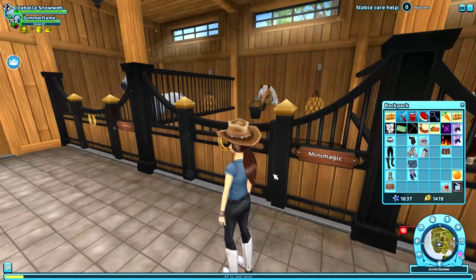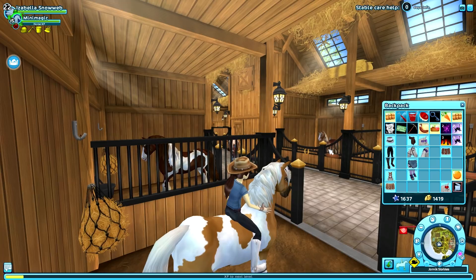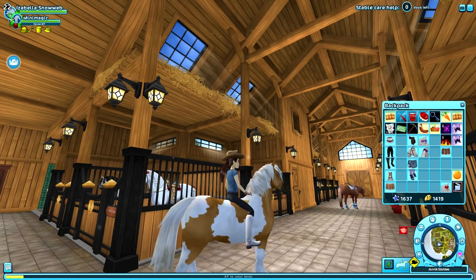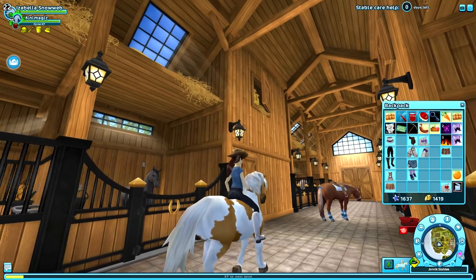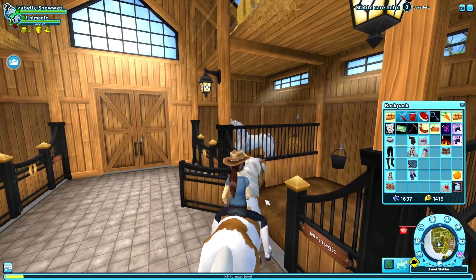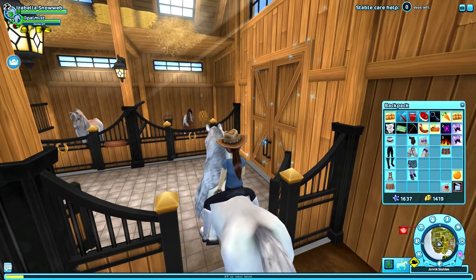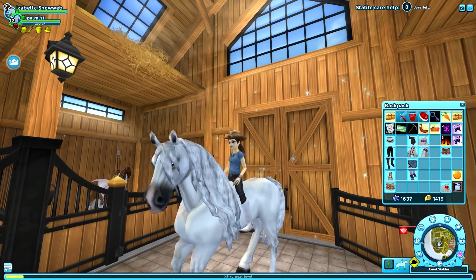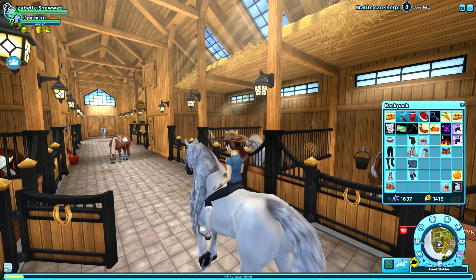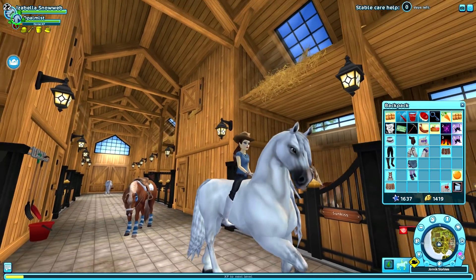Next is my Jorvik Pony called Mini Magic, bought all the way back in 2015 — one of my very first horses. It's so cute! I'll say that I actually feel the gaits on the old-model Jorvik Pony are better than the new model, because I really dislike the gaits on the new model. Moving on to an old-model Andalusian called Opal Mist — these are essentially like old-model Friesians but in different coat colors, with the same head-bobbing animations.